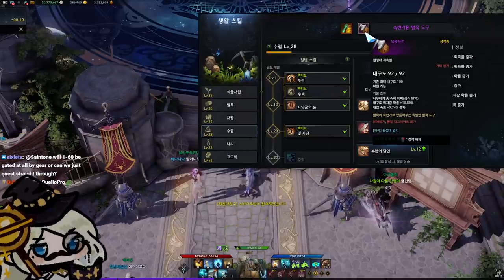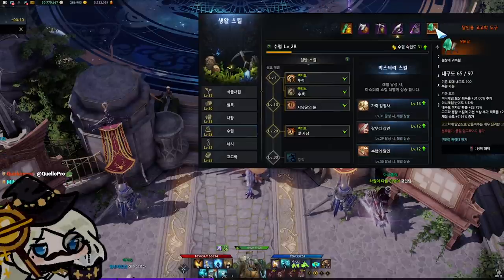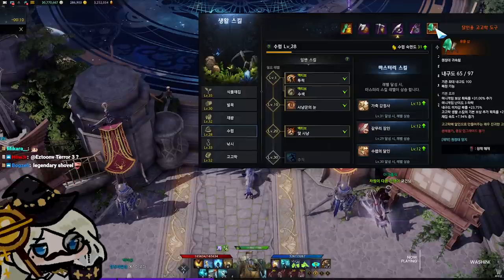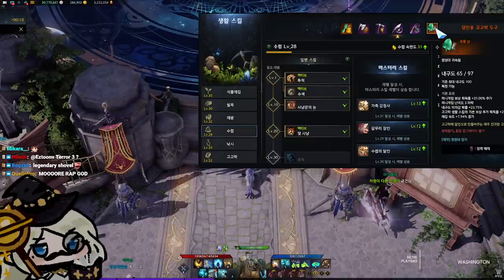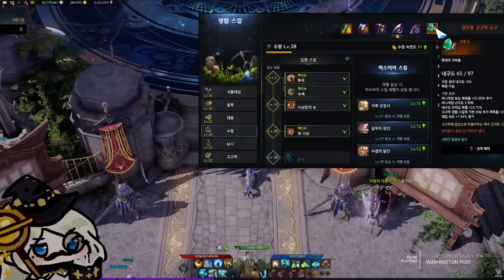The tools in general roll random stats on them. There's a pool of stats that you can get from each of these tools, and they're rolled on acquisition. You cannot sell the tools — they're bound to you immediately. Tools also have a durability, and as you use them, it lowers the max durability. They can be restored using a special item that you can craft in your estate. They also sell it in the cash shop, but most people will probably repair it through the estate.